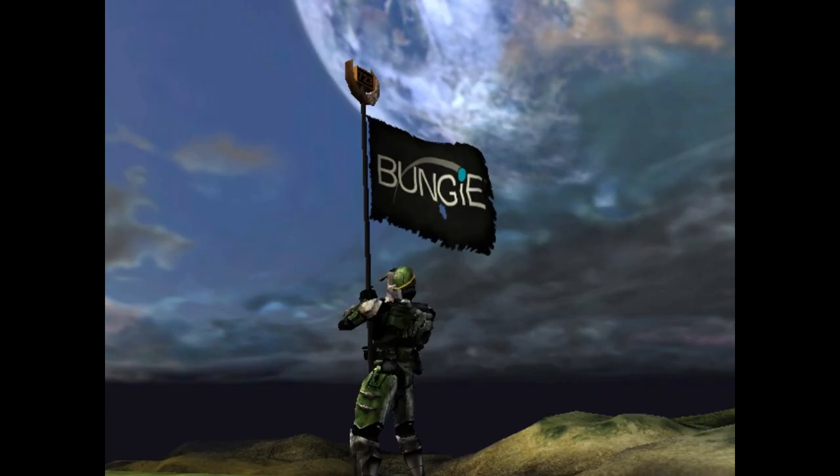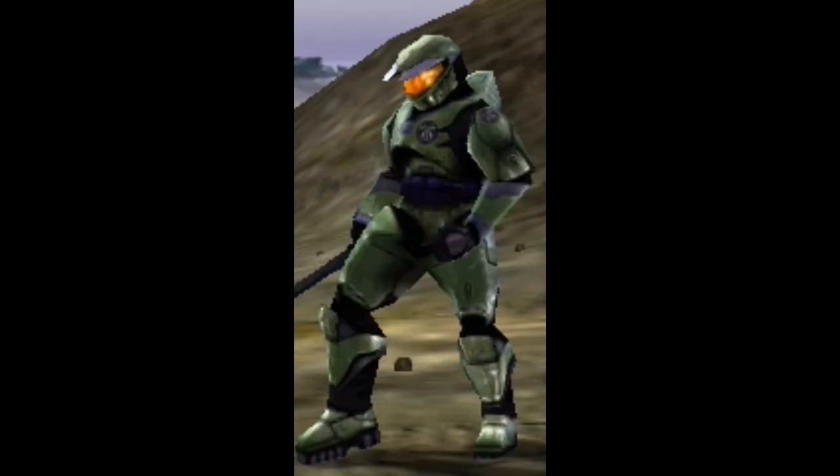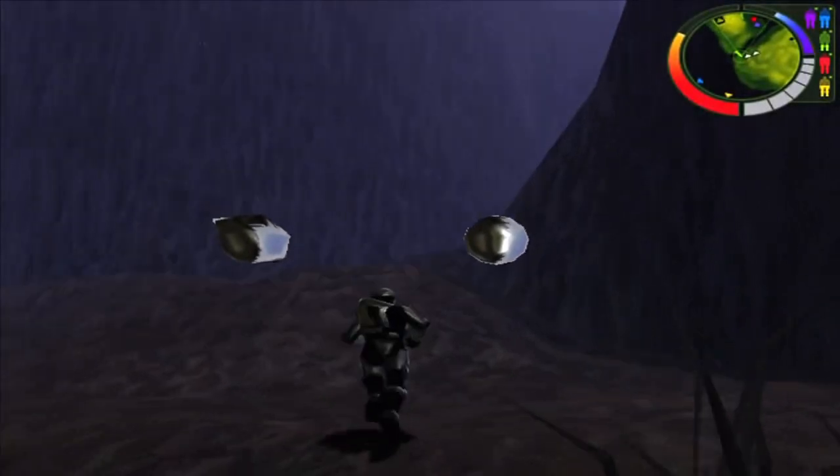Before we look at the weapons, I need to point out something about this build that could cause confusion. There are two unique Master Chief models in this build — one we see more often in screenshots and gameplay, while another shows up from time to time. I'm guessing they were still iterating on Chief's design while hanging on to the old one. There's also a unique model of Master Chief with what appears to be an icon on both his chest plate and shoulder. You'll also occasionally see two silver spheres floating over the player, used by developers to test reflections in real time.